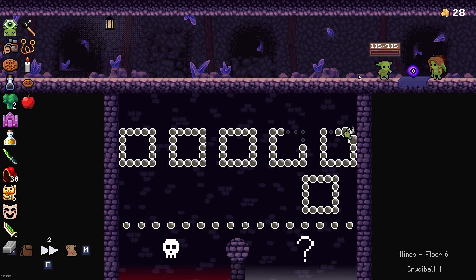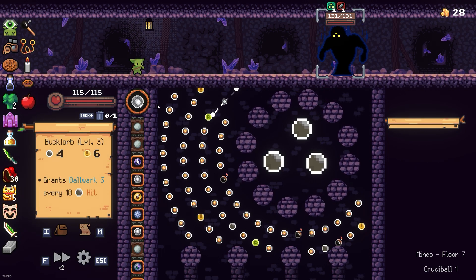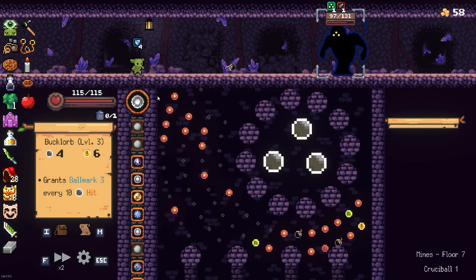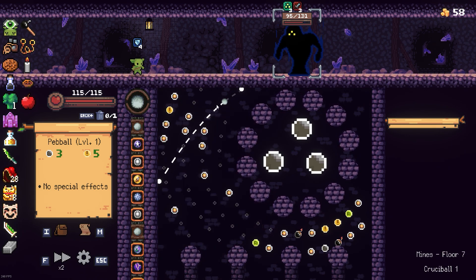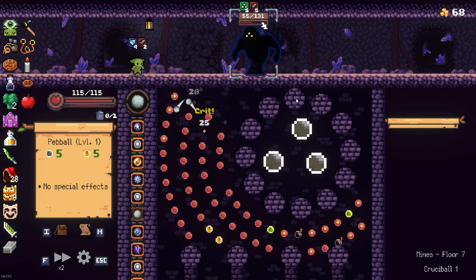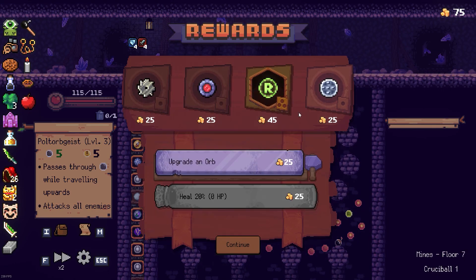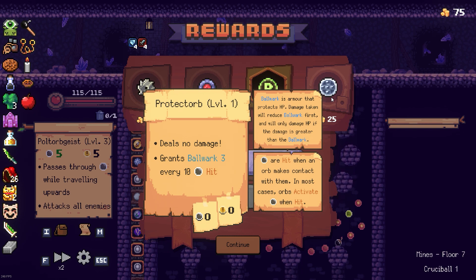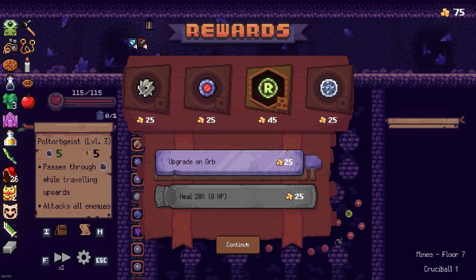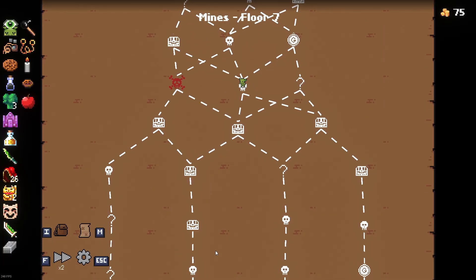Heading towards the question mark - why you gotta do me like that? Shadow creature. Why is it only taking one damage? Nice. Protect orb seems like the worst version of the balls we got - I'm gonna take that. I think we're pretty fine. It's pretty hard to go right from here, let's go left - this direction seems to have a lot of treasure chests.